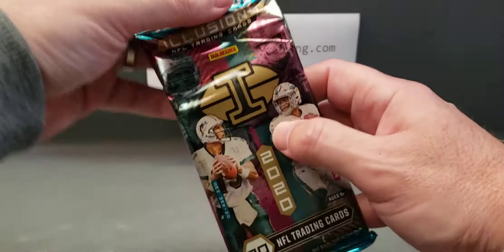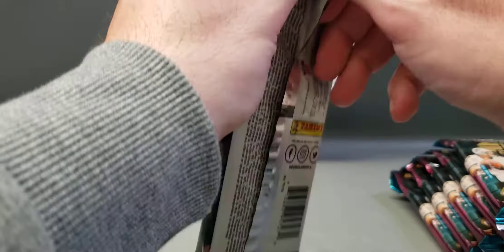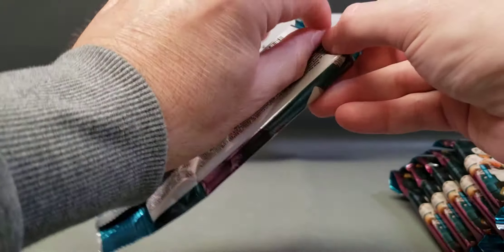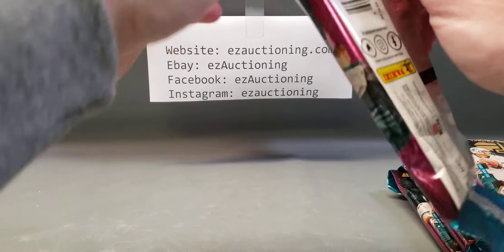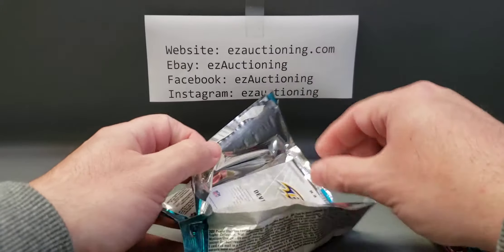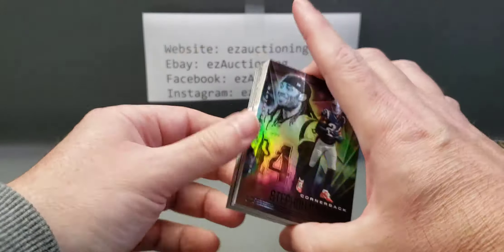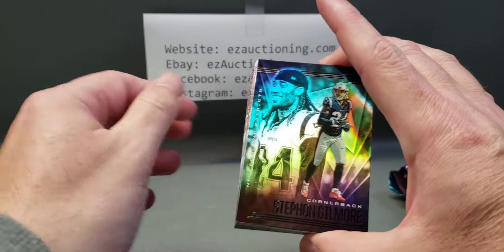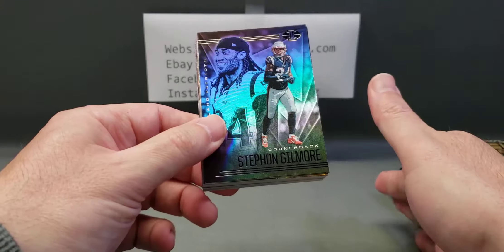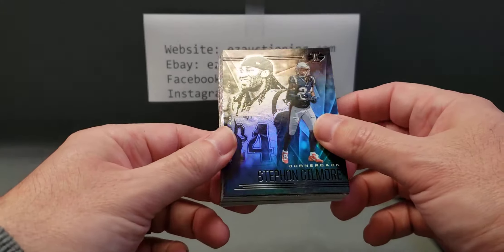We will start with the Illusions since we have more of those. Move the piles over here and get the cracking open. We're hoping to pull some Justin Herbert, Justin Jefferson, Joe Burrow — all the top rookies everyone's looking for — and maybe a nice parallel, insert, or even a lucky autograph.